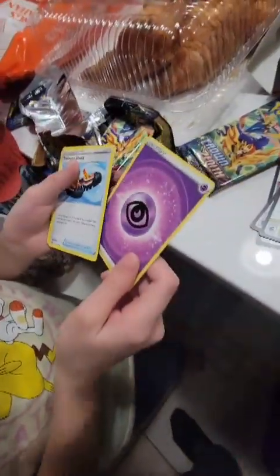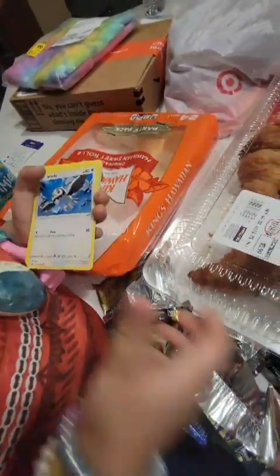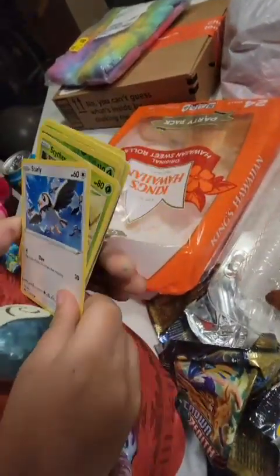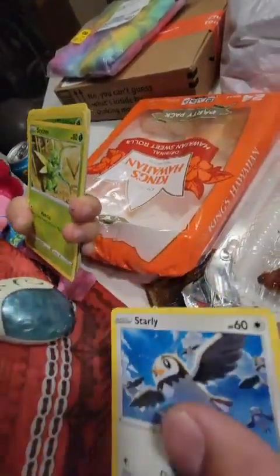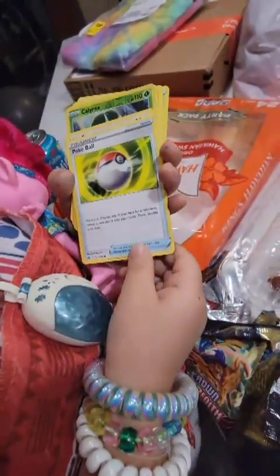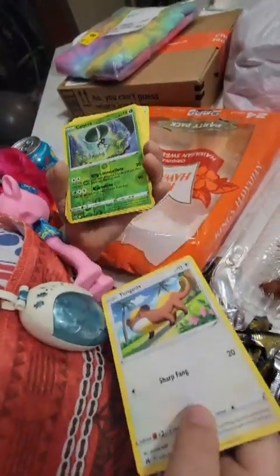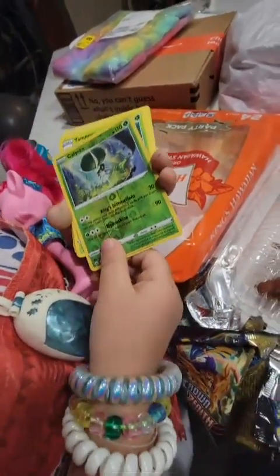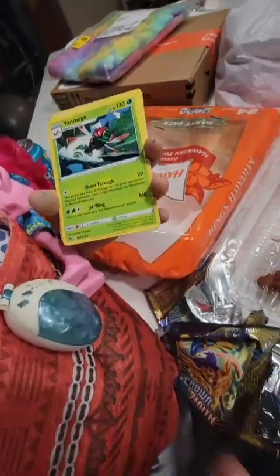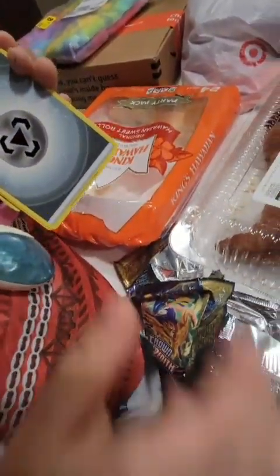Alright, Reza, you open the next one. Rialu. Starly. Scyther. You tired? Bokoball. You tired? Young Goose. Looks like we have a Hollow and a Reverse Calyrex. Oh, and a Yanma. It's a regular Yanma.